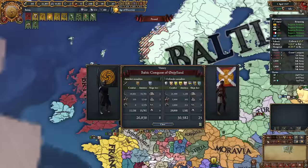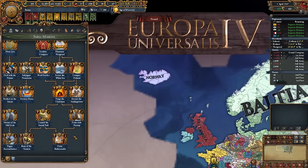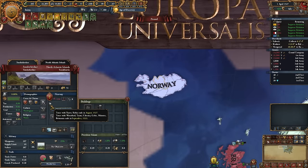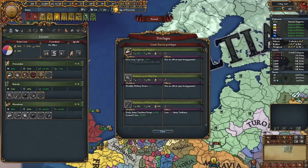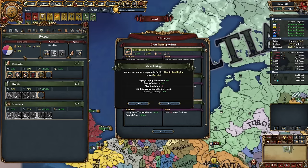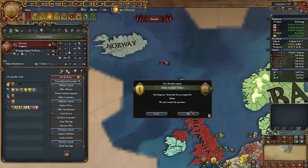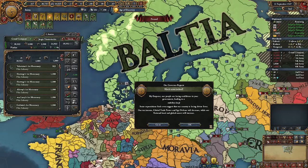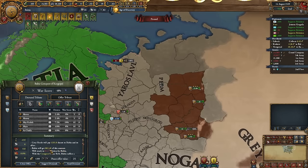To complete Unite Baltoscandia we just need to take care of Norway — truce expires in a few months and we have perma claims on these provinces. I need more governing capacity — I'll take the five percent crown lands debuff for an additional 100, so we have 900. Let's go. This fake news event — what disorder! Here we go, enough war score — and this guy wants to donate 683 ducats. Thank you very much.